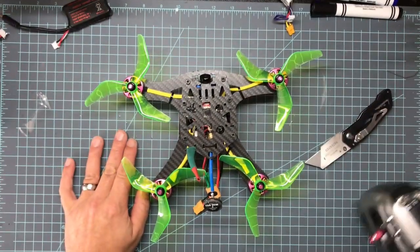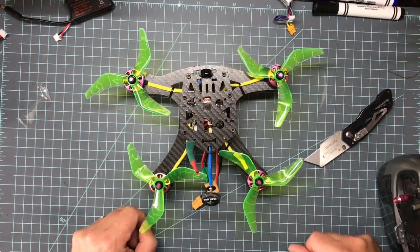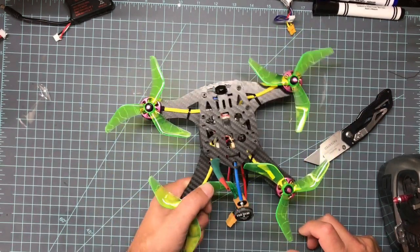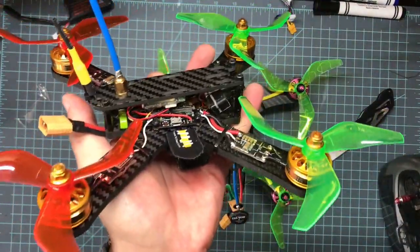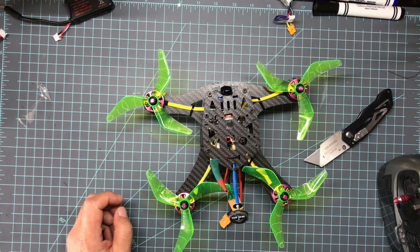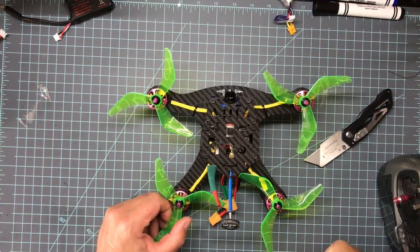Basically, you don't technically need a beeper anymore — your beeper signal from your transmitter will go through your motors, which is really cool. It's not as loud as a dedicated beeper, but I cranked mine way up. The Cute F4 all-in-one with the gold Cobras are the only two quads I currently have running Betaflight 3.2.